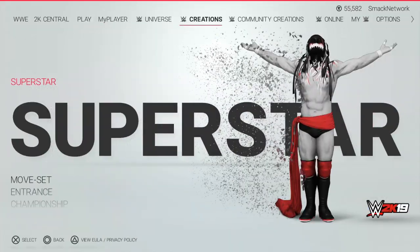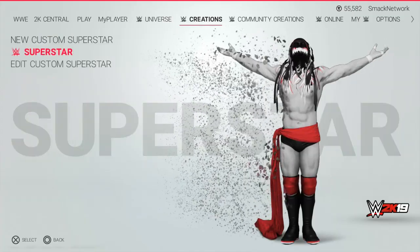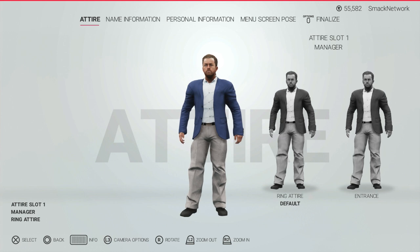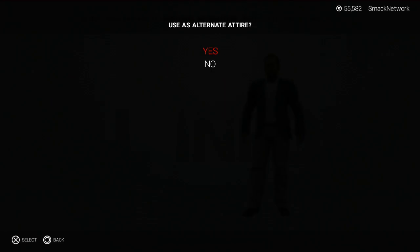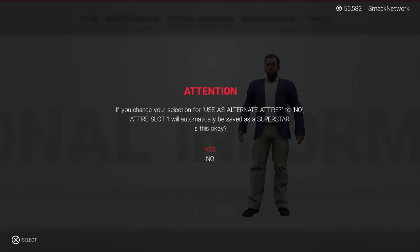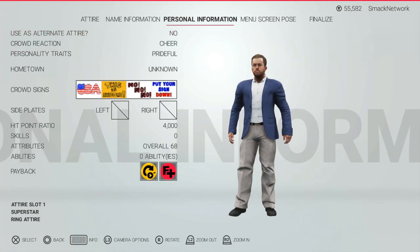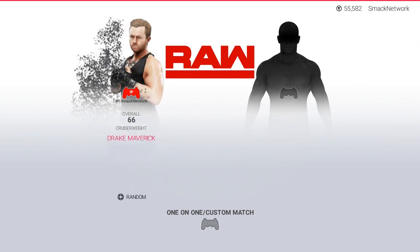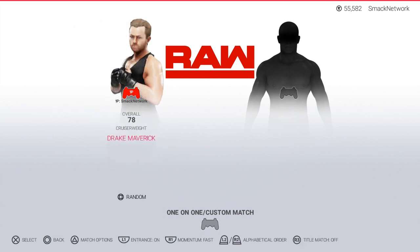To do this, simply head into Create a Superstar and choose the WWE Superstar option, then select the manager that you want to make playable. All you need to do is select the Personal Information tab and then set the User's Alternate Attire option to No. Upon doing this, you'll see a message notifying you that the first attire of your creation will now be saved as a Superstar rather than a manager, which upon pressing Yes and saving the changes, your new playable manager will be available for selection in matches by going to Custom Creations.